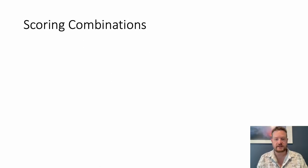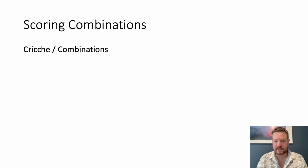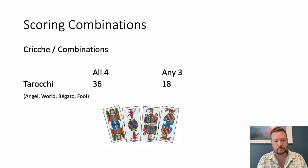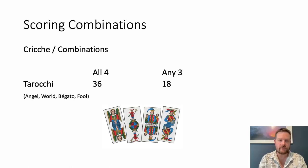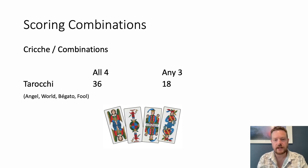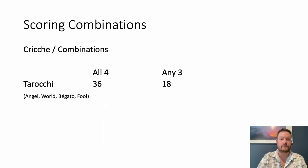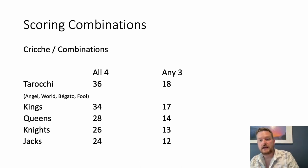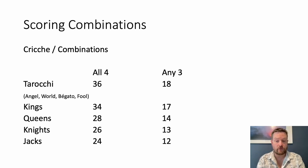You've got two kinds of combinations. First, the Cricca — straight up combinations of the same kind of card, either all four in a set or any three. The most valuable are the Tarochi: the Angel, the World, the Begato, and the Fool. If you and your partner get all four, you get 36 points; any three gets 18 points. Then: do you have three or all four Kings? Three or all four Queens? Three or all four Knights? Three or all four Jacks? Out of any of those, if you have three or more of any set, your score for the Cricca gets doubled. Getting these combinations is even more important than winning card points.